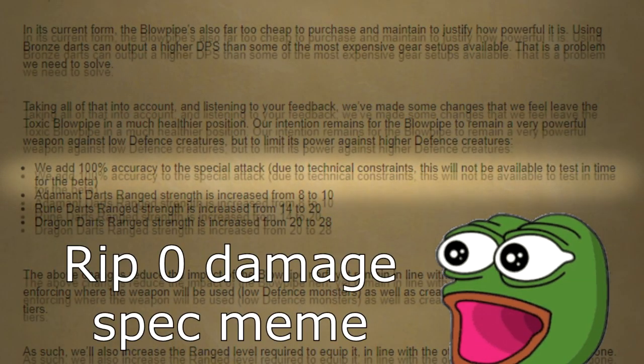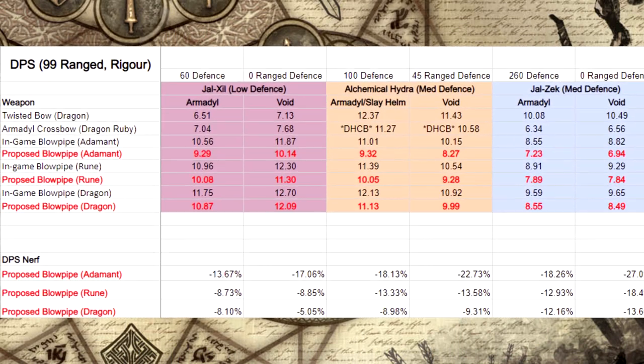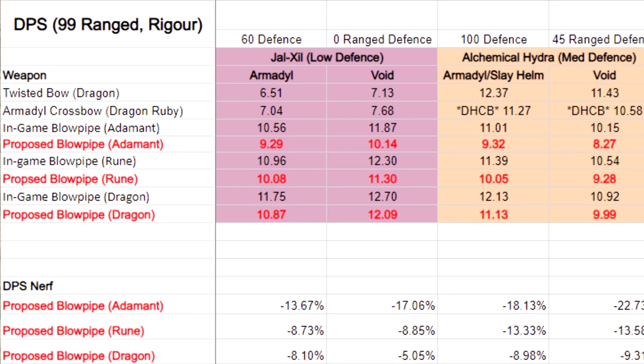So when they first suggested the nerfs, the numbers were pretty significant. But actually, those numbers are no longer relevant because they are pitching even less harsher numbers.